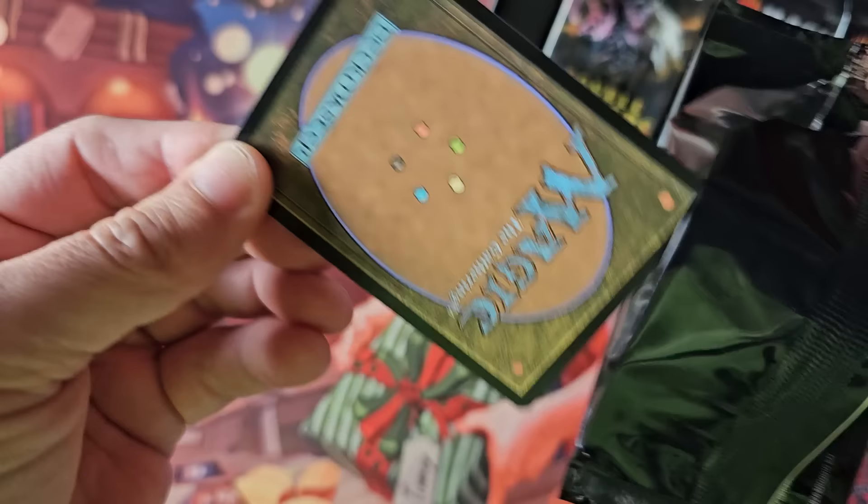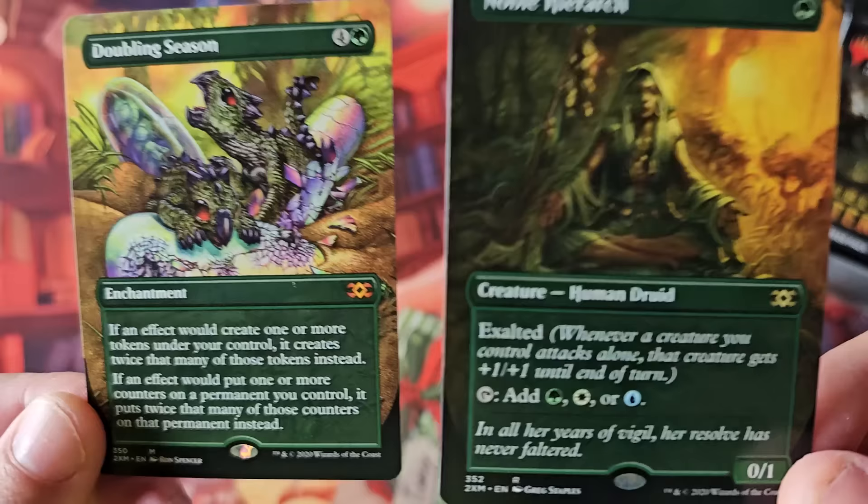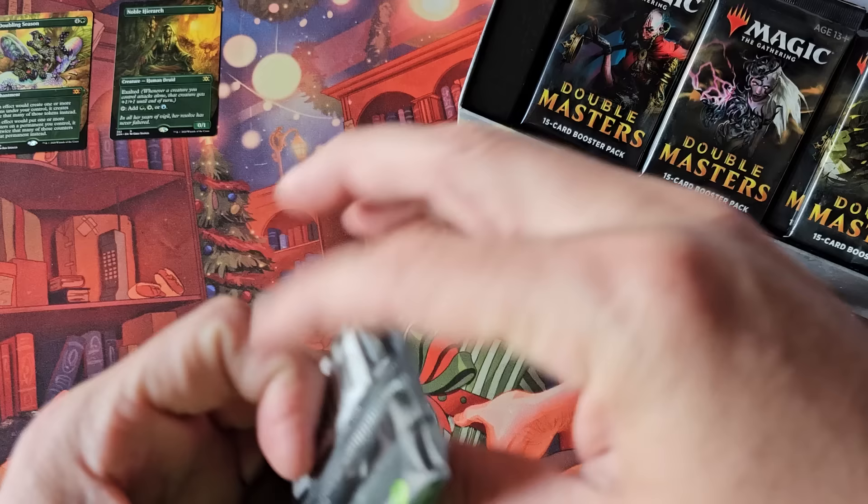Two cards? I guess box toppers were two cards back then. Noble Hierarch. Doubling Season. Man, that's the way box toppers should be. I don't know in 2024 with all the power creep, Universes Beyond, everything, game pieces — Noble Hierarch was such a big deal. And of course Doubling Season. Beautiful. Double box topper there.